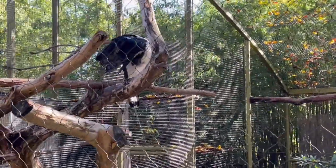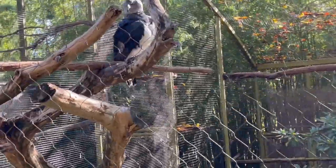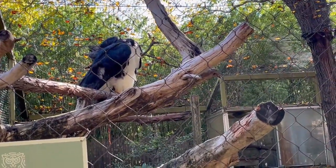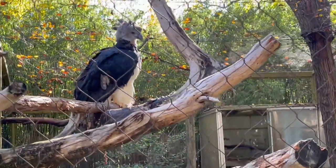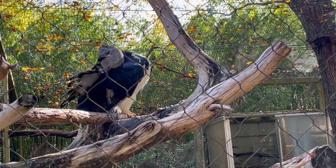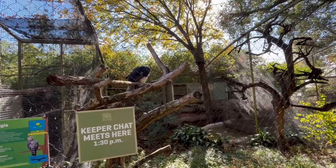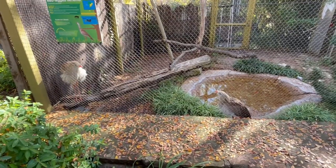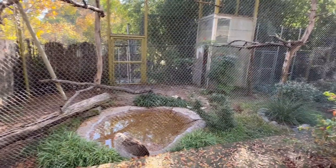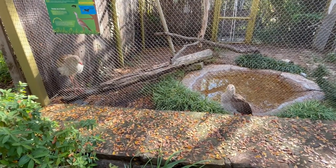The real highlight of this section — the part so exciting it made me skip over all the ducks — was the harpy eagle. I was straight geeking at this thing. It was so cool, it was right up by the fence and I got such a good look at it. It's such a cool animal — even just watching this footage back I'm like, look how awesome it is. This was one of my favorite things I saw in the entire zoo, along with the tuatara. And then the last thing in all these aviaries was the seriemas — very cool little birds, they have little velociraptor talons, which is super epic.